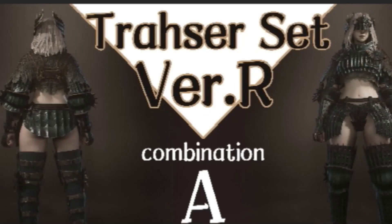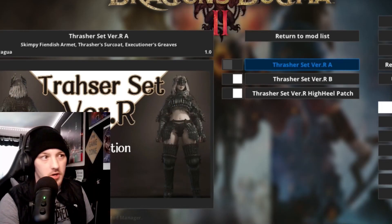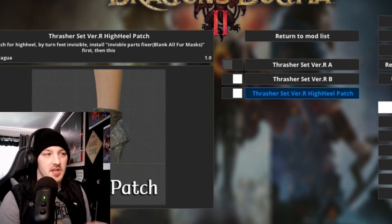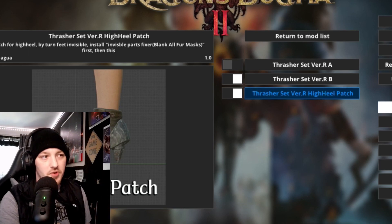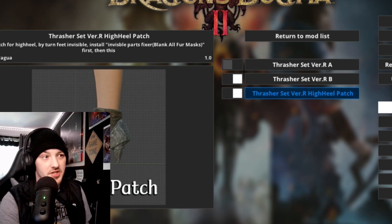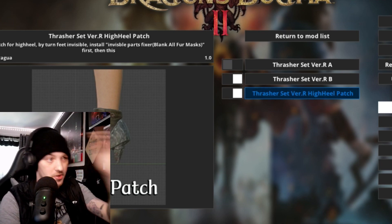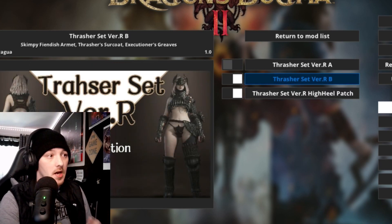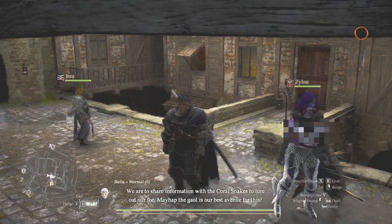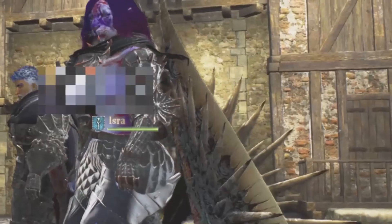First mod up for today — we have some armor mods. First one is of course the VR.R armor mod. When you install this mod, you will want to have the Missing Parts Fixed mod and the Mesh Enabler as well, so it all works. When you go into the game, make sure you enable the Thrasher Set High Heel Patch.